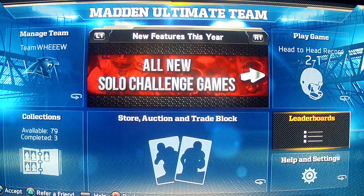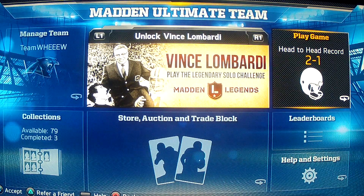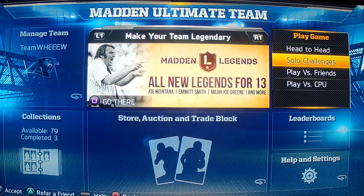If you play a head-to-head match against a normal person, you get about 700 to 1,000 coins maybe, and you've got to destroy the person to get 1,000 coins, so that's really unlikely. But if you go to these new things called solo challenges, they're actually pretty sweet.